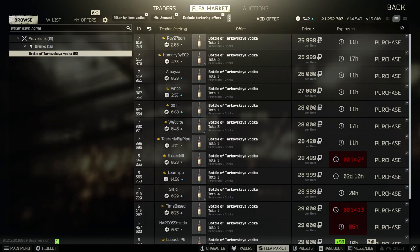Adding that all up: the current price of a thick items case right now is about 11.45 million rubles based on those averages. 50 moonshine runs you 9 million exactly, 30 whiskey is 1.2 million, and 50 vodka is 1.25 million — coming out to 11.45 million total.